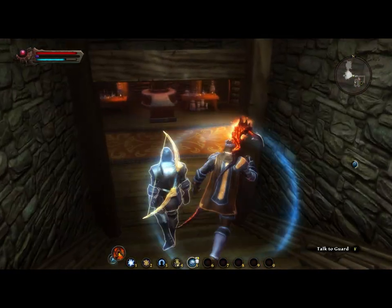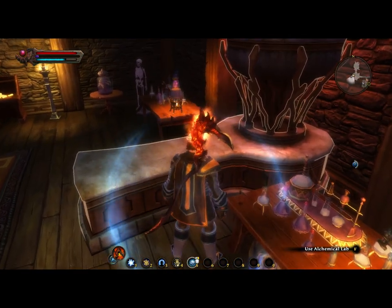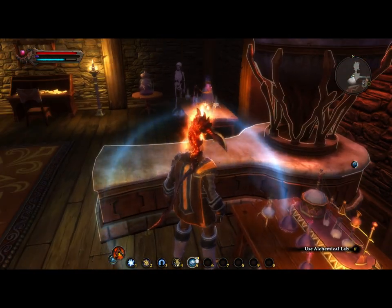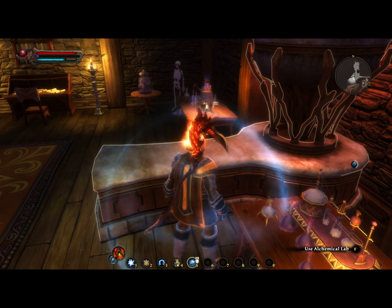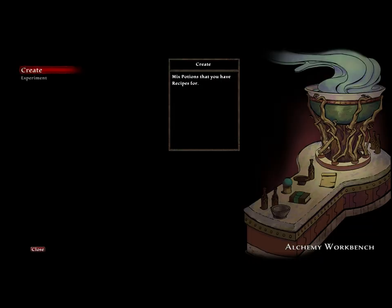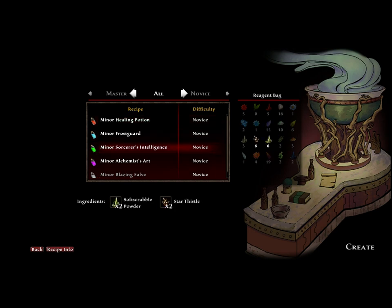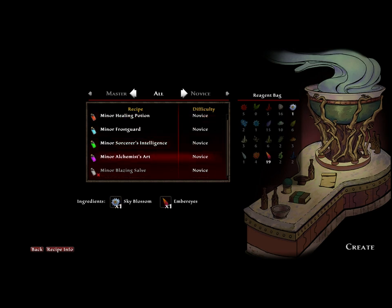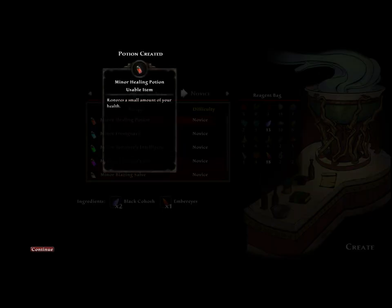Okay, next we're going to go a little bit into alchemy. You need to go to an alchemical lab. There's one in the alchemy shop in Goreheart. It's to the left when you're facing the inn when you enter the town. So here are the two screens you get: create and experiment. In create, you're able to make any potion that you already know from the materials that are in your bag — you can see what you can make. So I just made a minor healing potion right there.